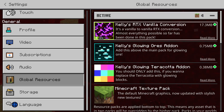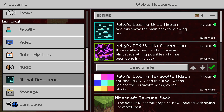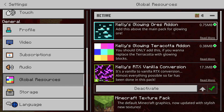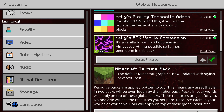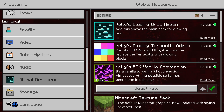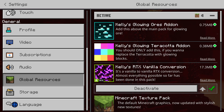Make sure Kelly's RTX Vanilla Conversion is at the bottom of the Kelly's packs — the Minecraft texture pack will still be at the very bottom, but the second lowest one will be Kelly's RTX Vanilla Conversion. The add-ons can be put on top of each other; it doesn't matter.